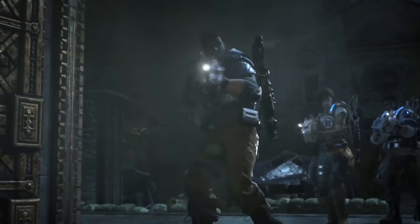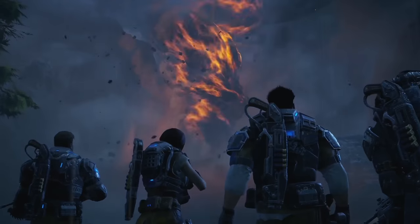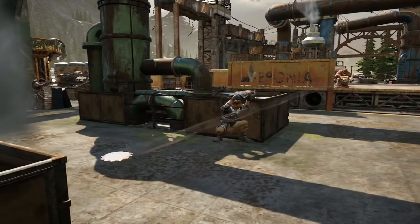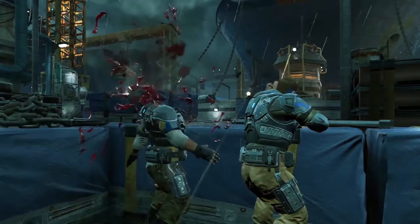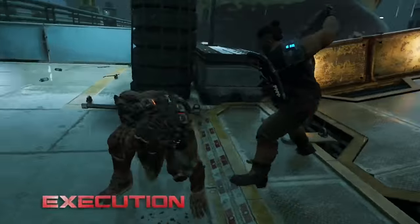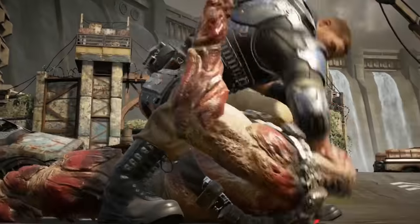Gears of War is back and more brutal than ever with a brand new saga on Xbox One. JD Phoenix, son of Marcus Phoenix, joins forces with his friends to discover the source of a brand new threat to humanity. A selection of savage new weapons, including the Buzzkill and the Drop Shot, give you all new ways to deal with the Swarm. Compete online in game types both old and new, all at 60 frames per second on dedicated servers.